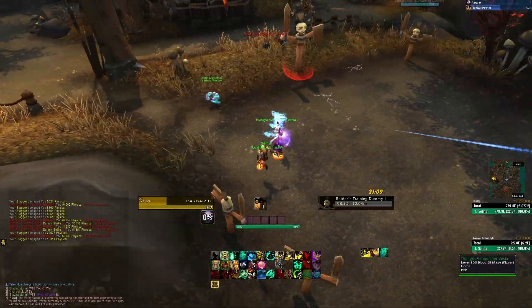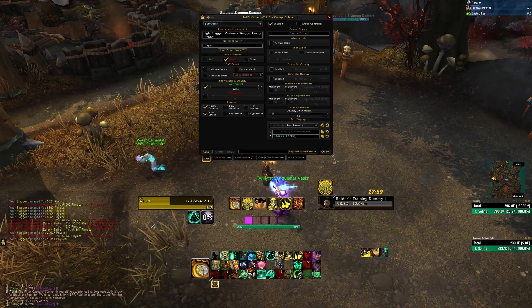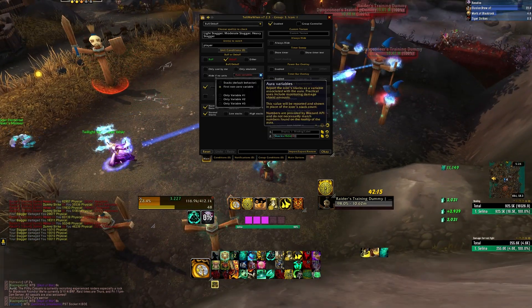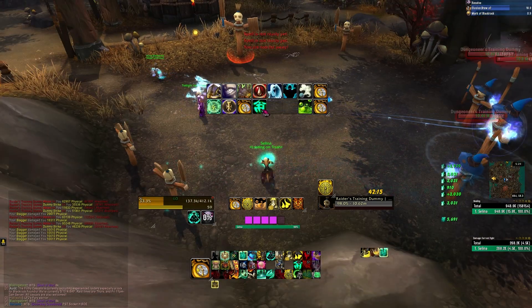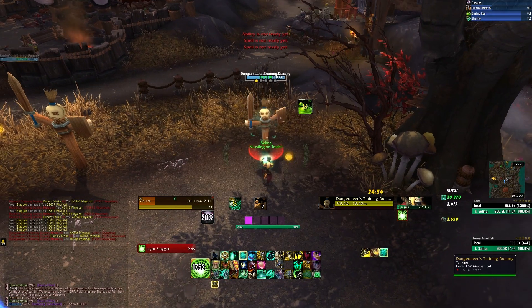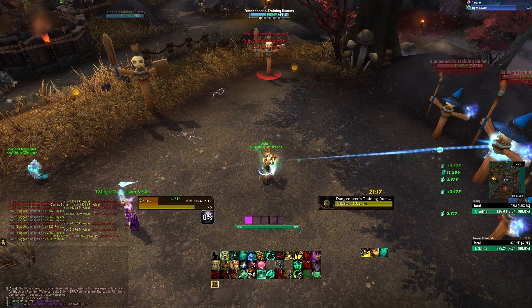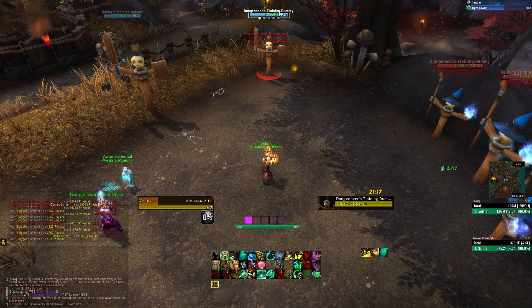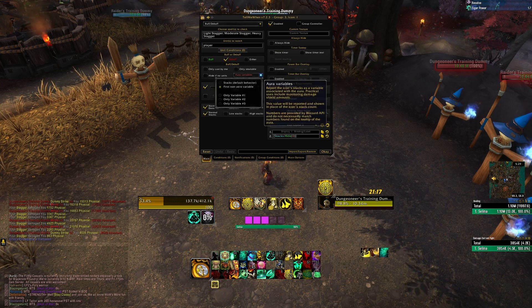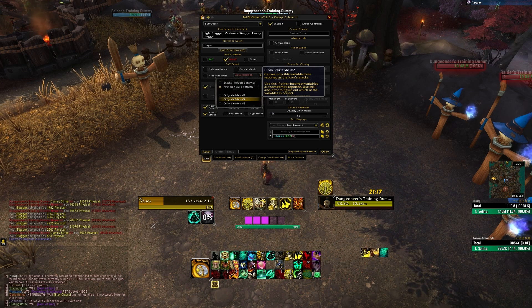The other thing I'm using on my Monk is an aura tracking my stagger amount — Light Stagger, Moderate Stagger, and Heavy Stagger — because stagger switches depending on how much damage you're taking. I have that set to First Non-Zero Variable as well. In combat, you can see values like 175, 233, 366 — those are the ticks I'm taking from stagger. Monks mitigate by converting a portion of damage taken into a DoT, so the aura shows how much I'm ticking for.